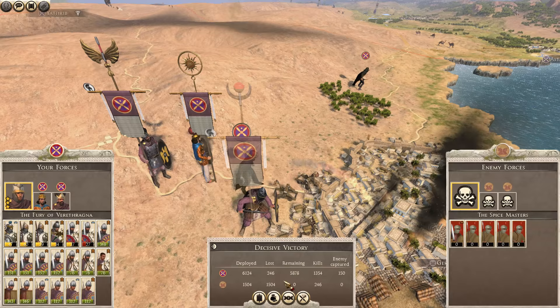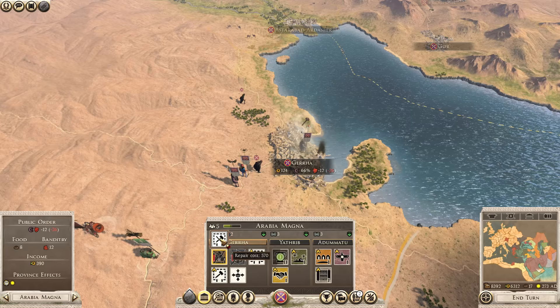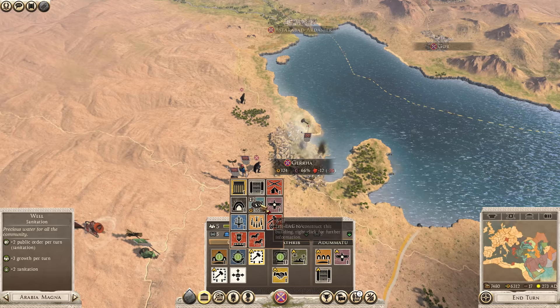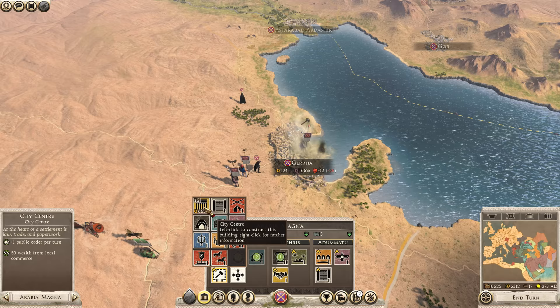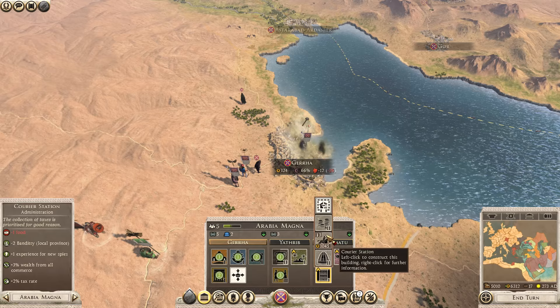We are going to raise that - goodbye to Gerha - and they are destroyed. That deleted the army near Yathrib. Let's use our cache to repair the port and get the well and city centre - going for more commerce is always a better idea. I might also go for the trader in Yathrib, the town guard at Alimatu to reduce banditry, and the royal sanctuary to continue cultural influence.